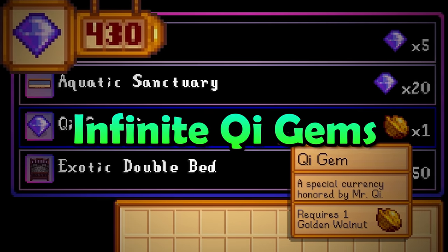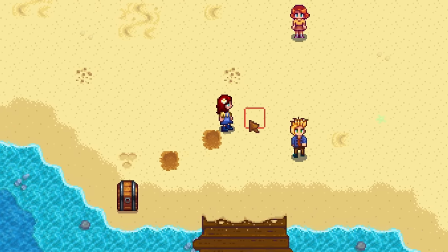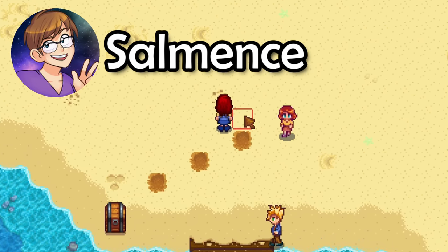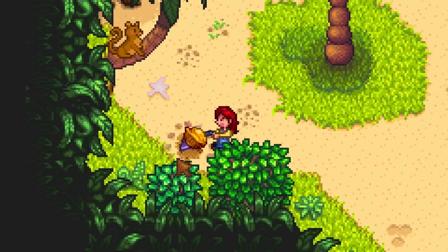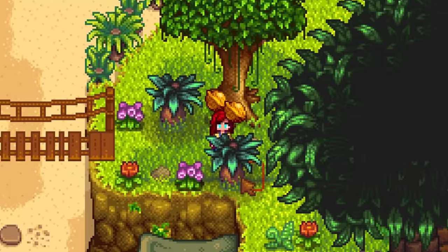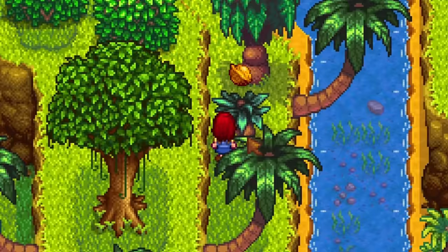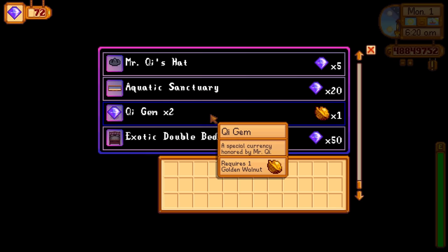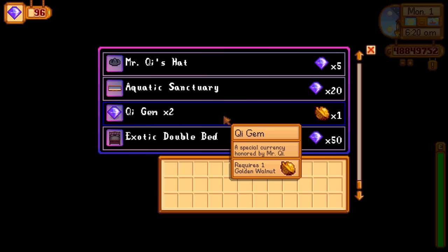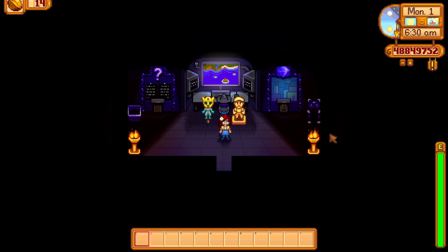Do you want to print key gems with a really easy exploit? You can, and you should thank Salamence because this comes from his video — link in the description below. Step 1: find as many golden walnuts as you can, the more the better. Then spend all of your golden walnuts by trading them in for key gems. Then press T and type '/recount_nuts' all in one word and hit enter.